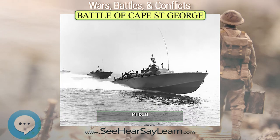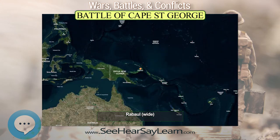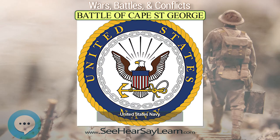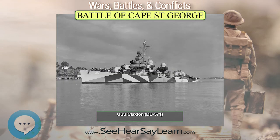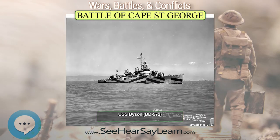Meanwhile, nine PT boats under Commander Henry Farrell moved into the Buka Passage to engage the Japanese if Burke's force was unable to make contact. The Japanese battle plan divided their force into two columns, with the three transport destroyers trailing the two escort destroyers. The American battle plan also divided their force into two columns, using tactics devised by Burke and first employed successfully by Commander Frederick Moosbrugger at the Battle of Vella Gulf the previous August.